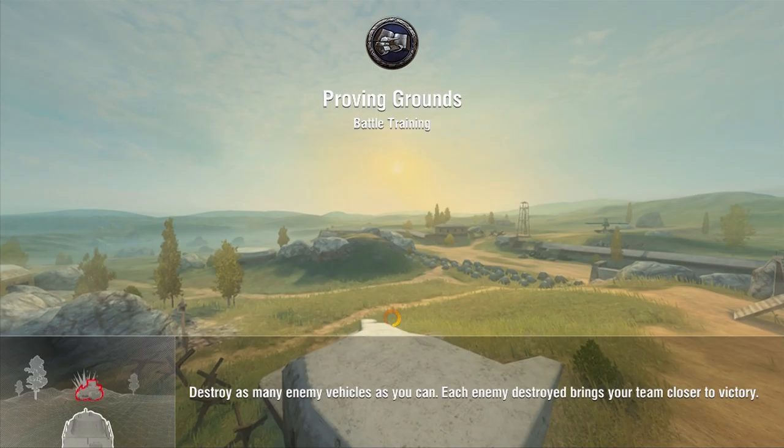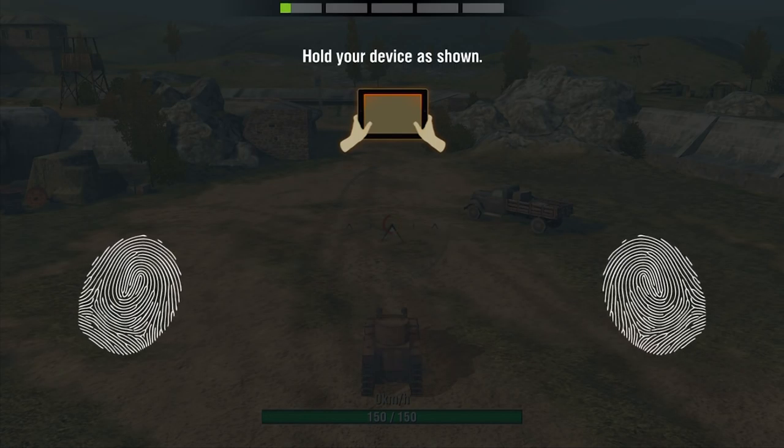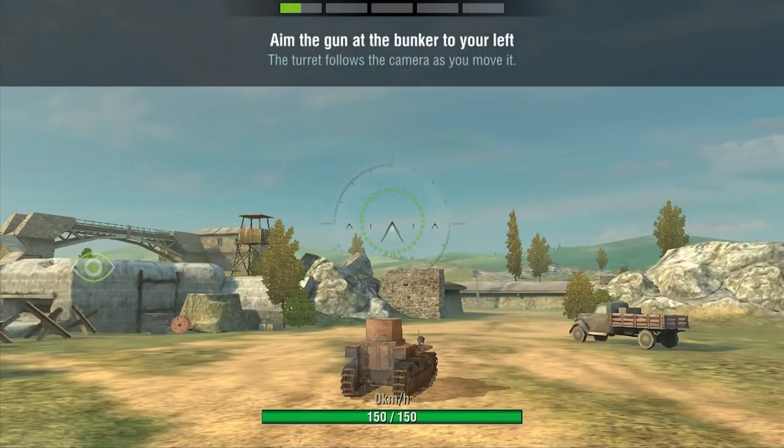So okay, let's rock and roll - Proving Grounds battle training. I guess I'm gonna be learning the basics: how to control the tank and how to maneuver the tanks as well. I'm gonna be holding my device and dragging my fingers back and forth to try the aiming.